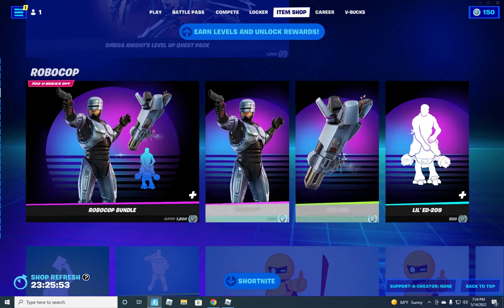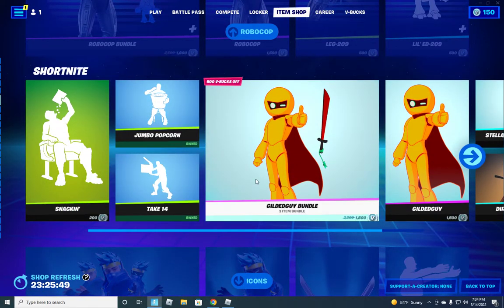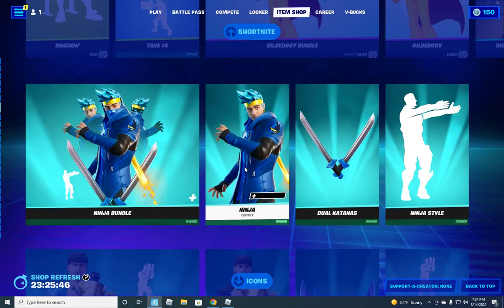We have the Omega Knights Level Up Quest Pack, the RoboCop bundle, the Snackin, Jumbo Popcorn, Take 14 emotes, as well as the Gildy Guy bundle.